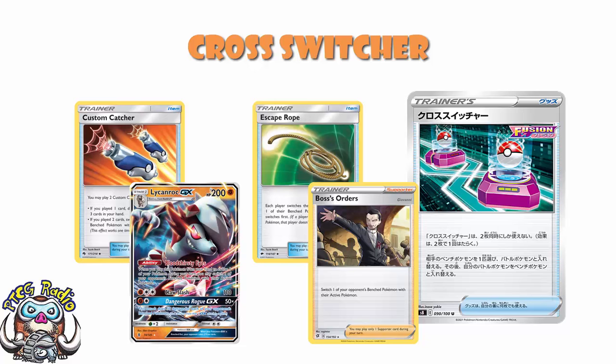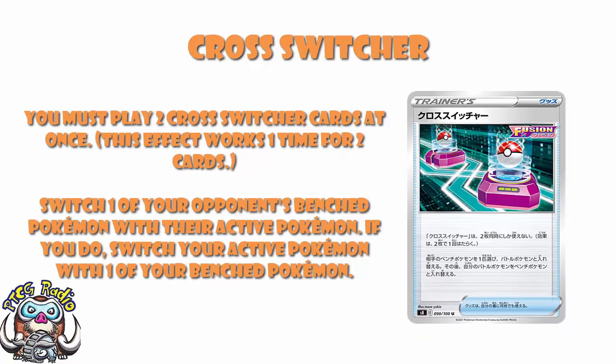Not saying we are getting Boss's Orders back — I personally think we are, though that's nothing but a prediction. But you cannot look at this card and use it as proof that we're not getting a reprint of Boss's Orders, because in the Sun and Moon era, we had all these cards, and then they printed Boss's Orders right at the start of Sword and Shield, before stuff like Custom Catcher had rotated out.